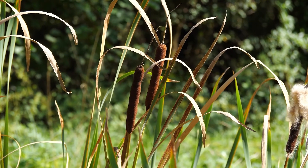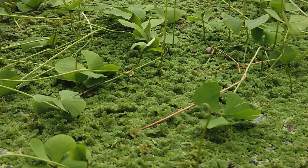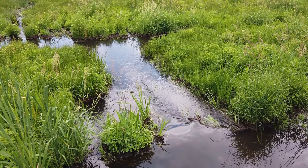A marsh is a wetland dominated by herbaceous plants and is often found near other larger bodies of water. Marshes are incredibly productive ecosystems, meaning that they create a large amount of plant biomass and are important for a variety of animals.